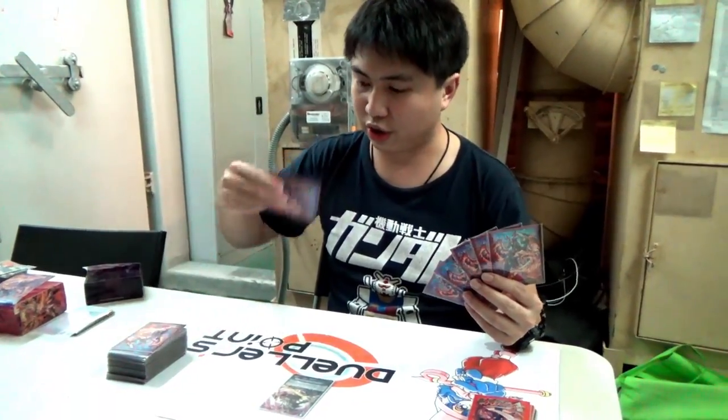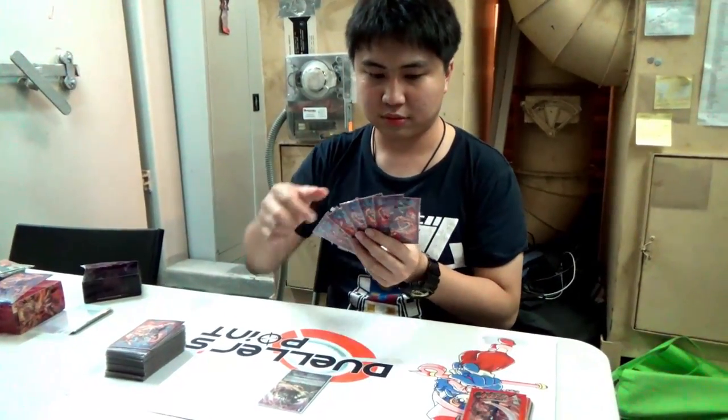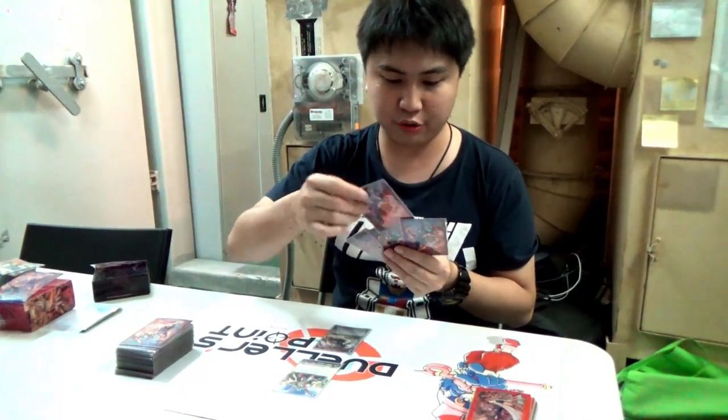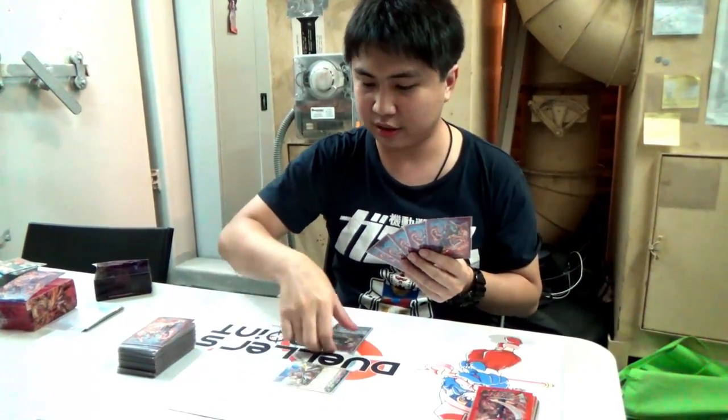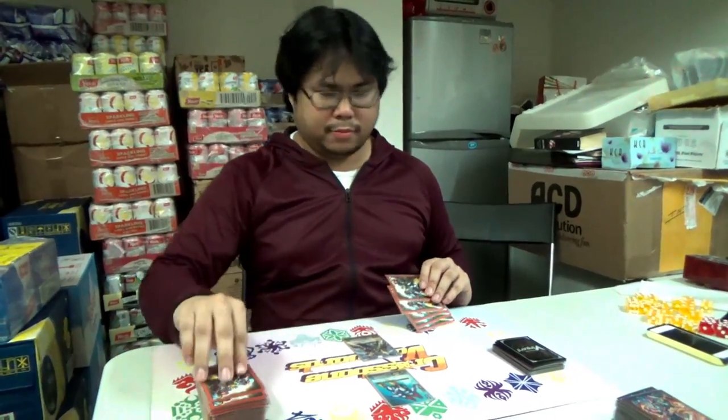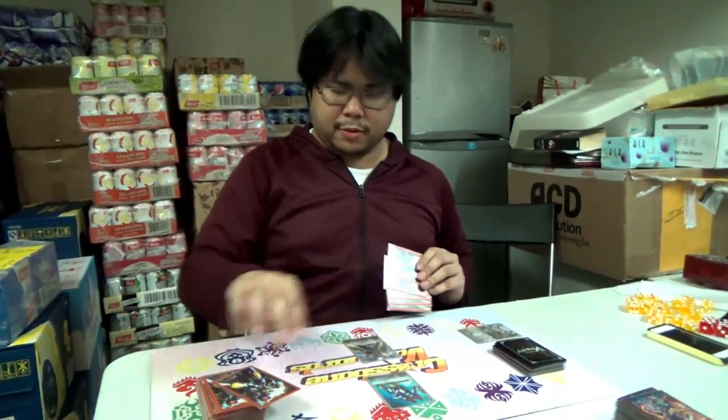My turn, draw. I'll ride Conro. I'll move Undo to the back, and then I will attack. No guard! I'll perform a drive trigger — get critical trigger. So that's 2 damage. Check. Second check — heal trigger! Heal.